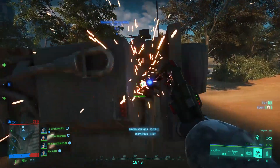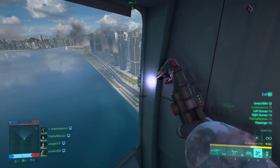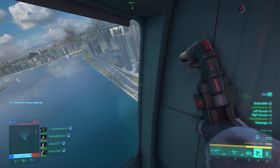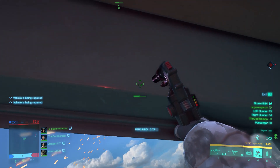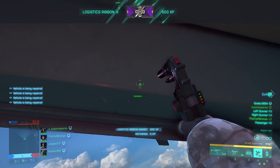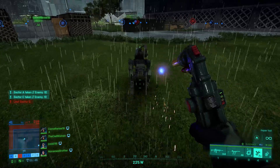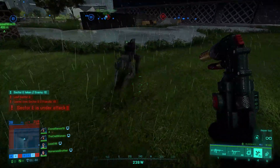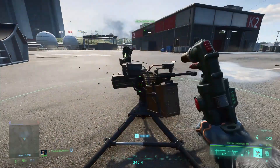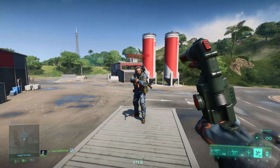The repair tool can not only repair light vehicles and tanks — it can do even more. When you are in one of the passenger seats of a helicopter or condor, you can repair the aircraft from within. Just point your crosshair at the surface of the vehicle and start repairing. This is pretty cool and will definitely surprise a few of your pilots. In addition, you can also repair the robot Dog Ranger and Boris's Sentry Gun, so when you play Boris and equip the repair tool you can keep your turret alive even longer.